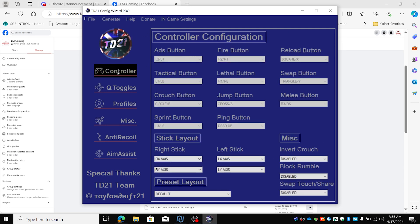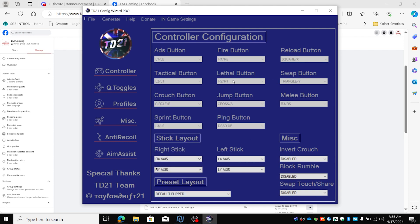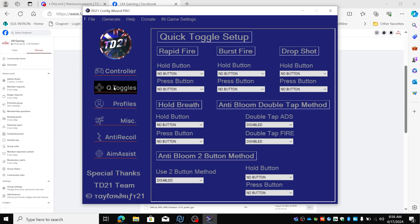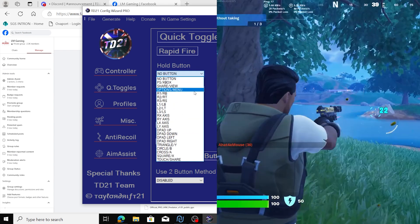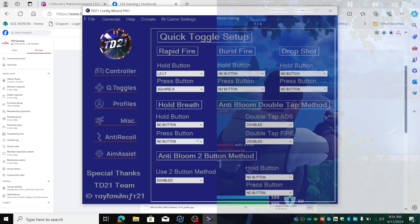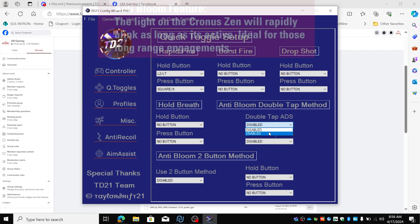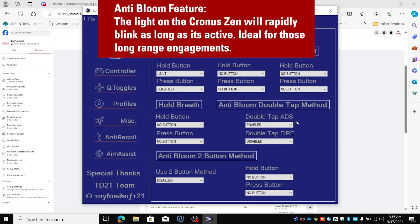First of all we're going to set our controller. I have mine always set on default flipped. Make sure it's exactly the same as you have in your in-game settings. If you don't want your controller to rumble all the time, enable the block rumble. For Fortnite, the only quick toggle I use is Rapid Fire. I have this always on L2 and Square. I tried the anti-bloom feature double tap ADS — it works flawlessly on Fortnite for getting those long range kills. Double tap ADS to activate it, shoot when you release the ADS, and it will stop.